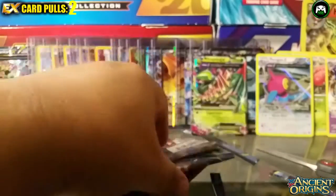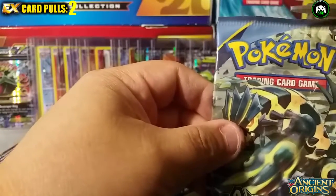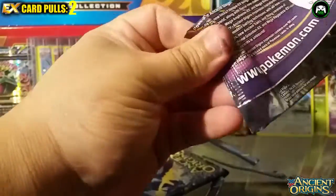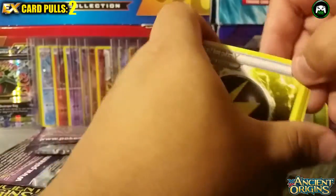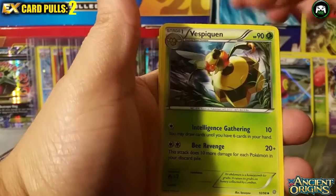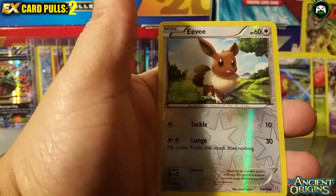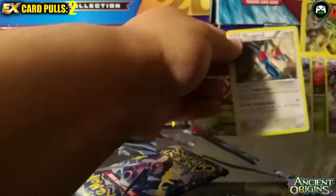Second to last pack — so far two EX cards, not bad. Seventh pack: a special energy card, a Whimsicott, a Vespiquen, a Combee, a Malamar, a Larvesta, a Golett, a Metagross, an Eevee, and a reverse holo — nice, I like that card — and a Porygon-Z. That's a different variant from the one we got before.